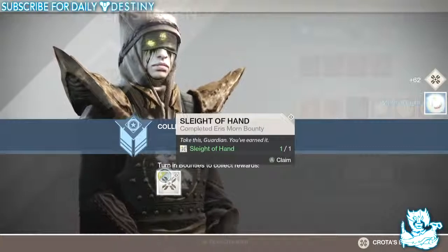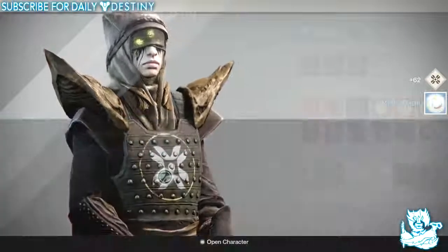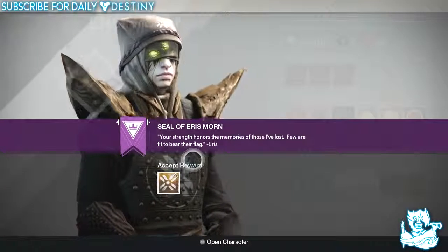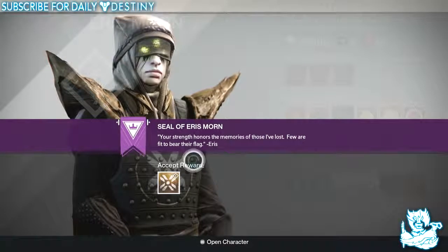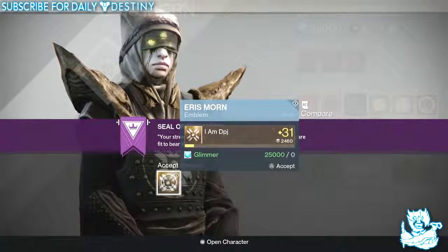Let's just do it — there we go, Crota's Bane Rank 4 like a boss! Let's cash that one in as well. What did I get here? A Seal of Eris Morn: 'Your strength honors the memories of those I've lost. Few are fit to bear their flag.' Eris is a badass. Got an exclusive title!